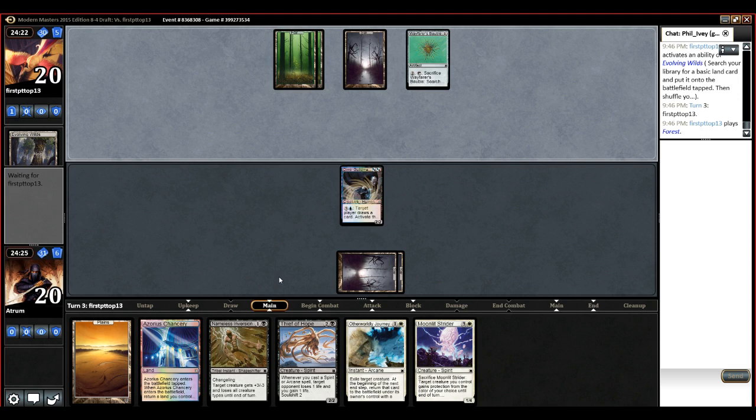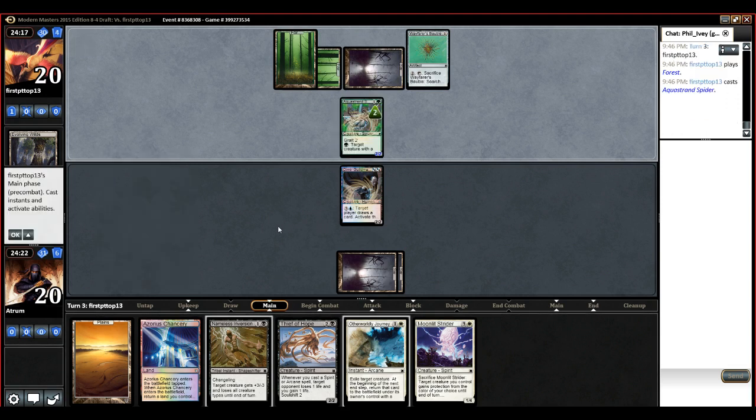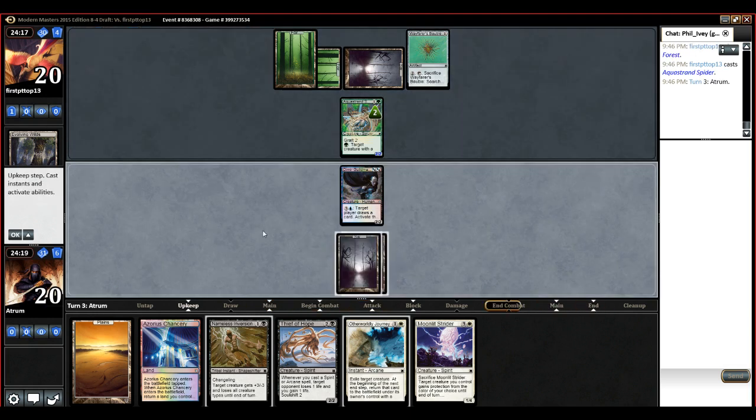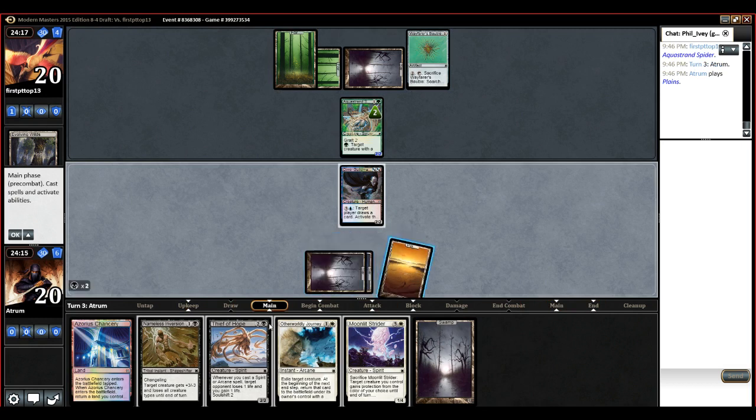Good thing about Guildmage is that if you just brick and just draw lands, you don't actually brick, because you get to keep drawing each turn. Oh, he's not killing it — it's a 2-2. Sure. Well, you have a 2-2. I can play a 2-2. We can all have 2-2s.